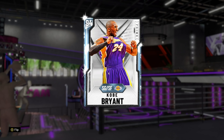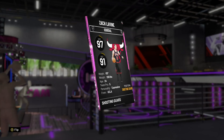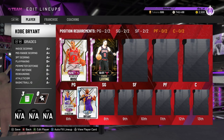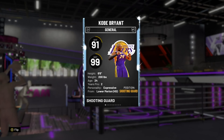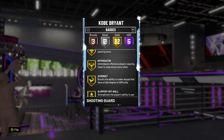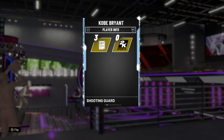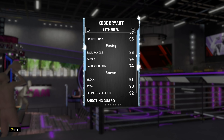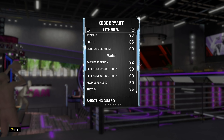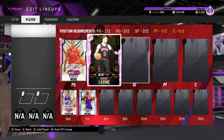These guys are what I'm going to call the perfect wings — guys that have Clamps, Quick First Step, a good dunk, good 3-ball, good release, Quick Draw, Range Extender, and are lockdown defenders. Kobe Bryant, just like LaVine, has Range Extender and Quick Draw, but Kobe is a beast defensively — Gold Intimidator, Hall of Fame Clamps, Hall of Fame Off-Ball Pest, and Tireless Defender. Great 3-ball, great mid-range, great dunk, great ball handle, unbelievable release, 92 perimeter defense, great speed and acceleration, 90 lateral quickness. It's personal preference why I have LaVine over Kobe, but you could definitely argue Kobe over LaVine as the number one 2-guard.